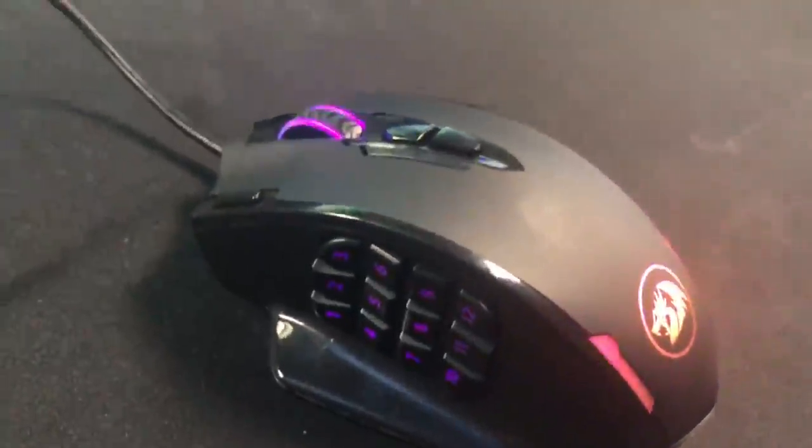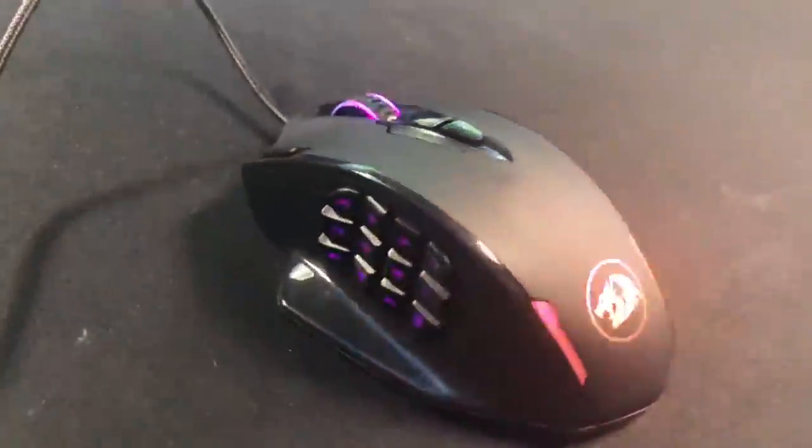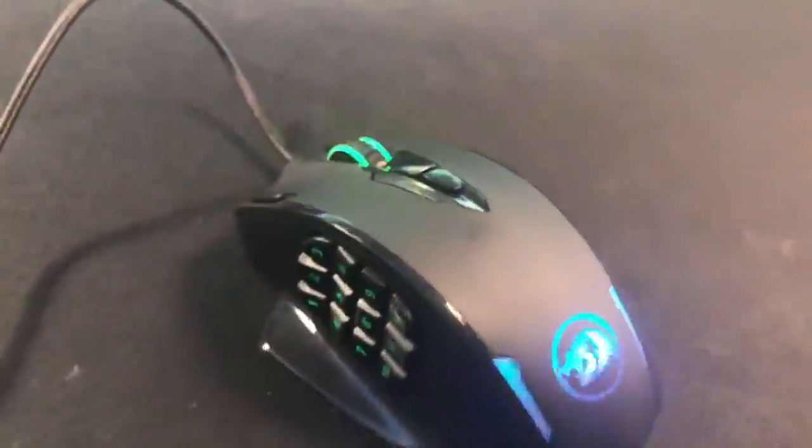The first mouse we're going to be using is a very big mouse compared to normal mouses. So we're going to be starting big and then going small. It's a whopping 12 mouse buttons and I've never played with a mouse like this before. It just has so many side buttons. Let's see what happens.